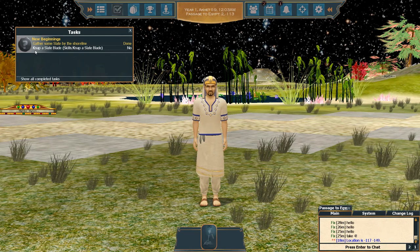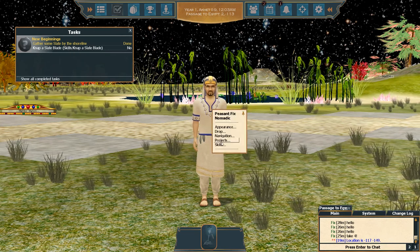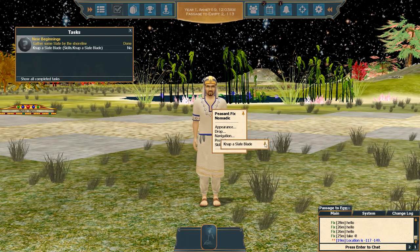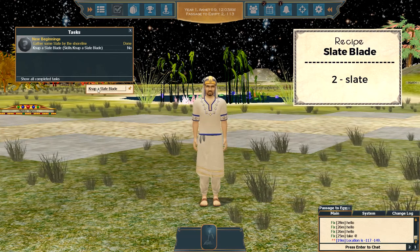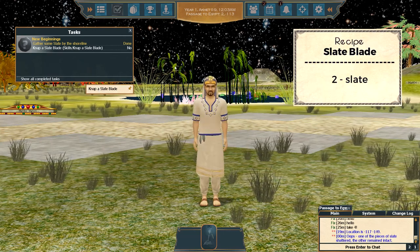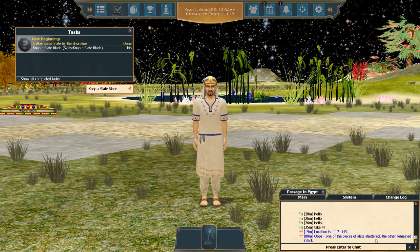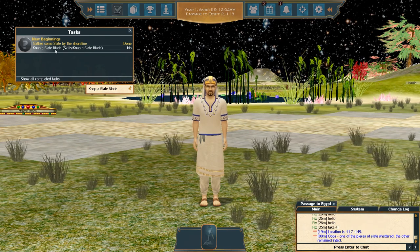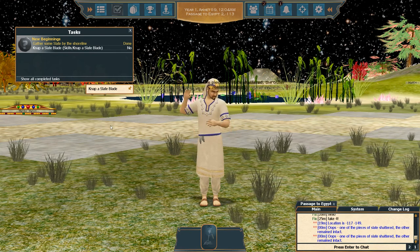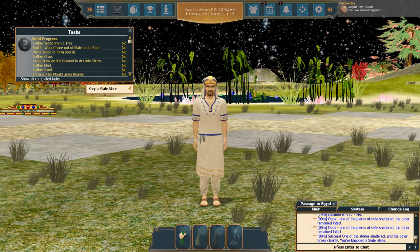Back to our tasks — we need to nap a slate blade. Go to skills, then nap a slate blade. A fly-away notification pops up, and the main chat will tell you what happened. You may fail — one of the pieces of slate shattered — so you need to try again. After a couple attempts, success! One of the stones shattered and the other broke cleanly — you've napped a slate blade.